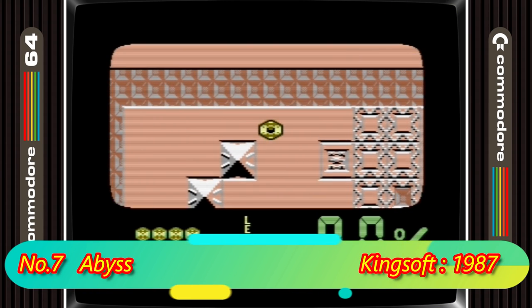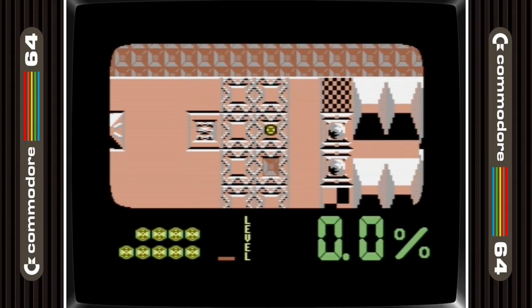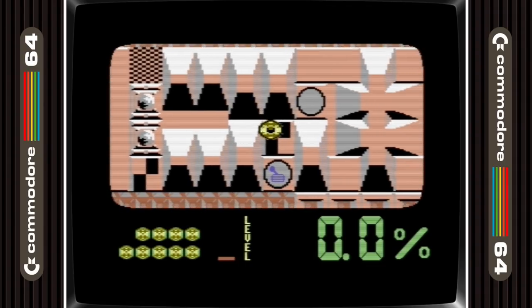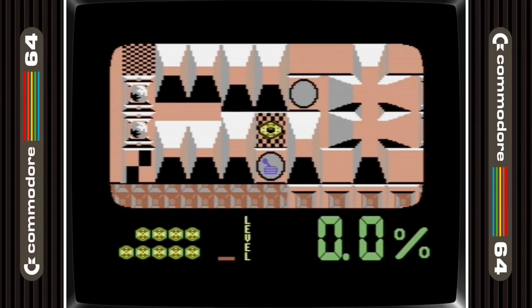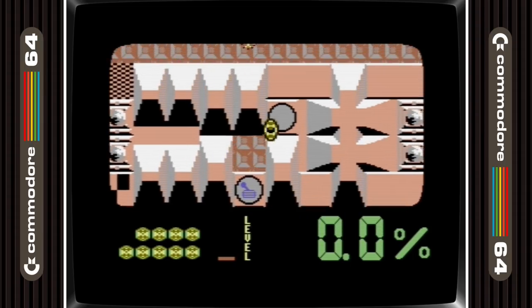Abyss from Kingsoft is in 7th place. This is a super cool parallax scrolling puzzle game that has great SID music. It's a really in-depth puzzler with loads of things to be done and loads of rules that if not followed will end up in a quick demise. Once mastered, this game can entertain for a long time. If you want a puzzle game that's more of a challenge than a chore, then this one should sort you right out.